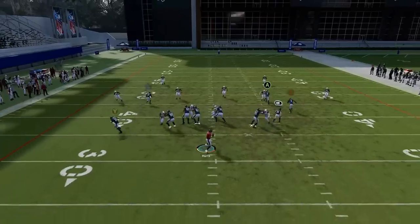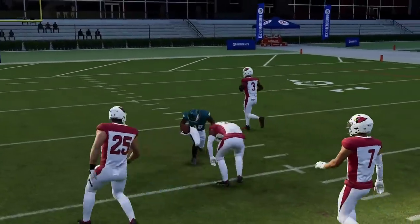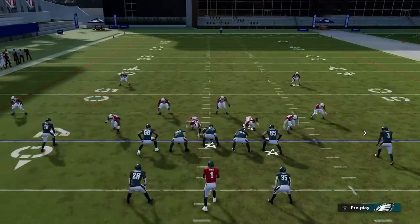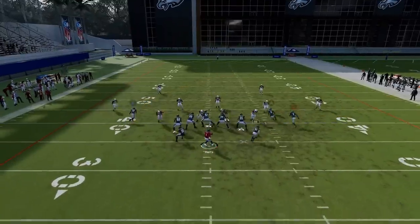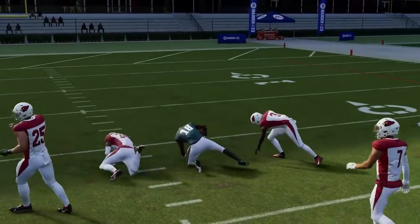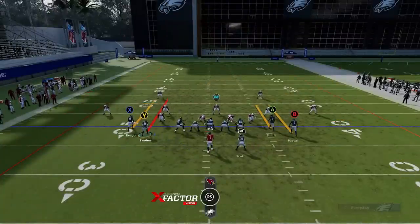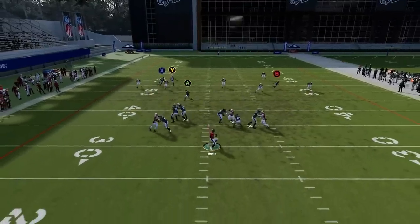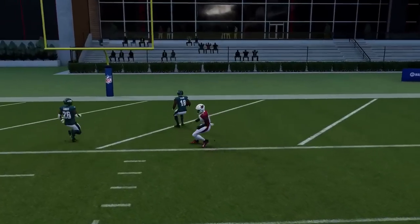Next up we've got the Halfback Wheel — another good cover two play, no real adjustments needed, though it's best to put the wheel route on a streak. You can improve this play by motioning the guy out, changing his route to a drag, and putting the B route on an out route to pull that safety. Once he gets inside the safety, it's usually a good catch and run, if not a one-play touchdown. For a full one-play touchdown setup: motion the guy out, put him on a streak, block your running back, put the A route on a drag and the B route on a 10-yard out route.